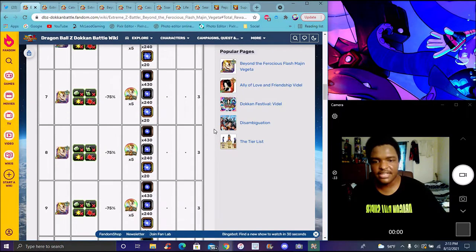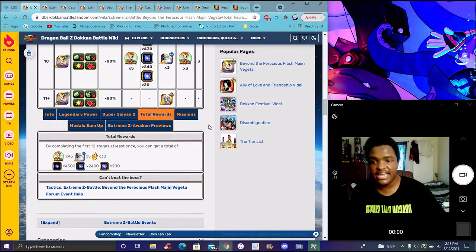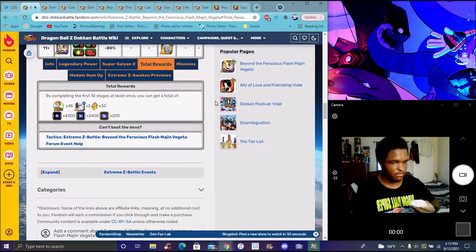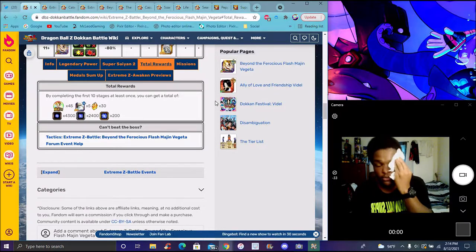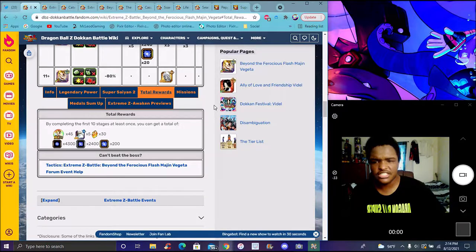Mother Vegeta's EZ-A takes 45 Rainbow Metals, 5 Grand Kais with that typing, 30 Dragonstones, 4,300 small orbs, 2,400 medium orbs, and 200 large orbs. I think it adds up to exactly like 5,000 or 6,500 or something.